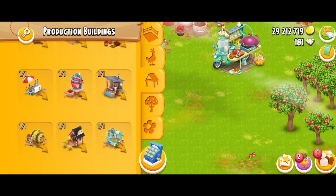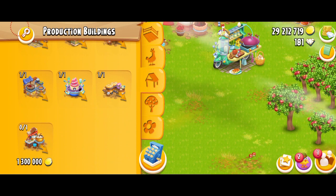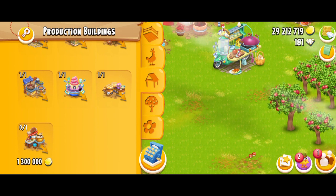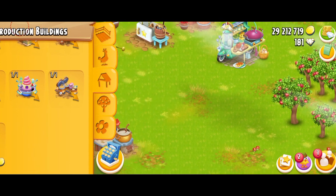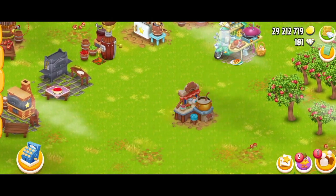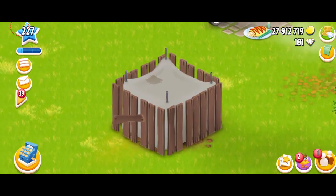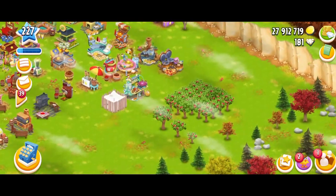I'm just going to jump over here to the production buildings option. There we go — this is our cute porridge bar. It definitely looks like a fall machine; I don't know if it's the color or the design, but it's really cute. It's going to cost you 1.3 million coins, which is expensive, but that shouldn't be a problem if you have a lot of money. I can spend 89 diamonds or just wait four days, and I'm obviously going to be waiting. I don't prefer to spend diamonds on machines — it's more of a personal preference.